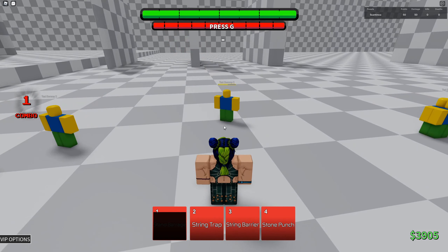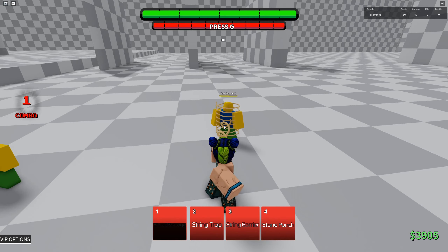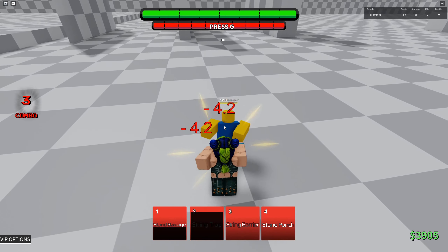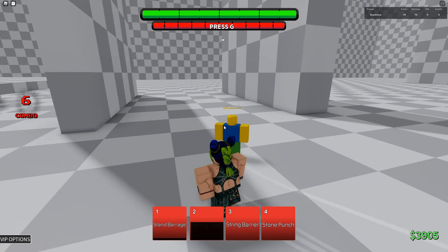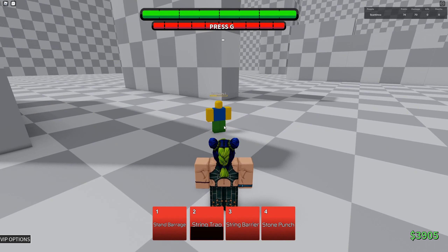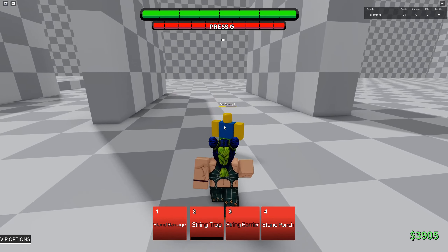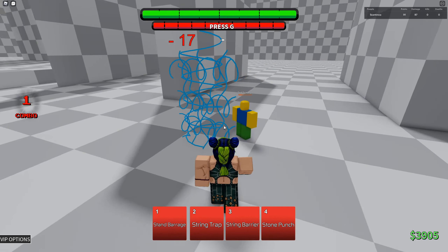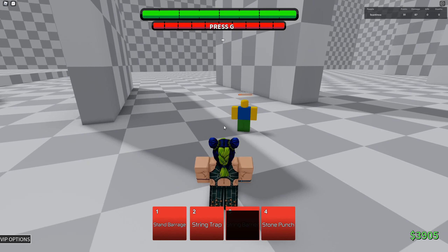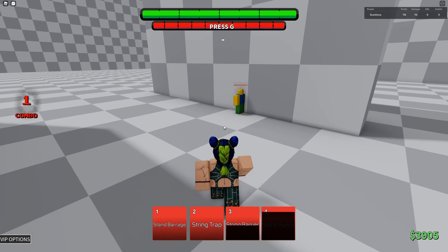String trap — if this is what I think it is, it should be a stun. Yeah. The strings aren't blue, which is kind of weird — maybe they made this before the anime. Kind of like old Joseph's thing. I feel like they might update Jolene if her strings aren't blue. Then string barrier — what does this do? Oh, they can't go through it.